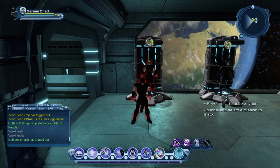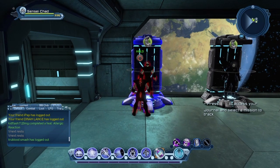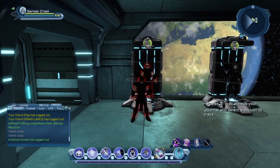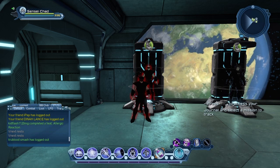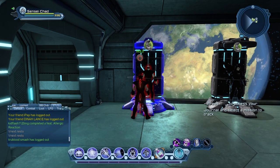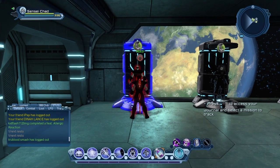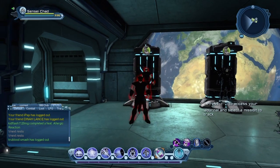Once it puts everything in that armory, it is permanent — unless you change something and go back to imprint again, which you don't need to do. That's saved. As you level up and get better gear, all you have to do is put that gear on, go to the armory you want it in, and imprint it.